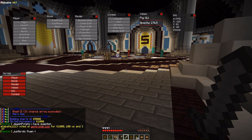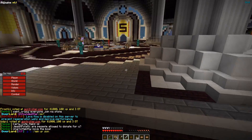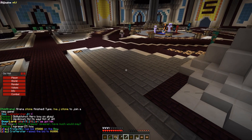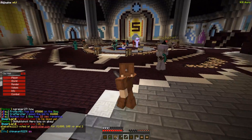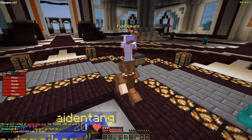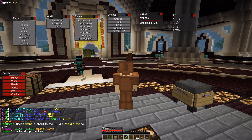In the Combat section, Criticals makes you only deal critical hits to other players. God mode makes you invisible and gets you stuck — it seems it's not true god mode since people can still see you and you can't move; deactivating it lets you move again. Kill Aura automatically hits any nearby player within about three blocks range, and it even works if the player is behind you. There is also a Mob Aura which targets mobs only and does not affect players.